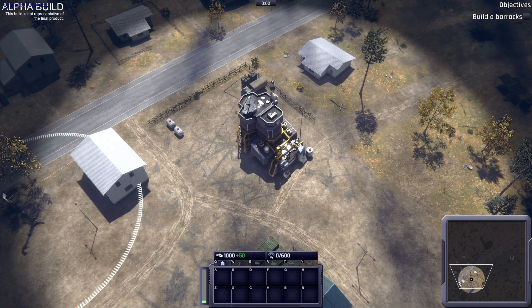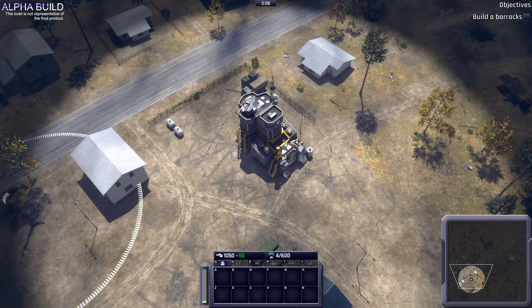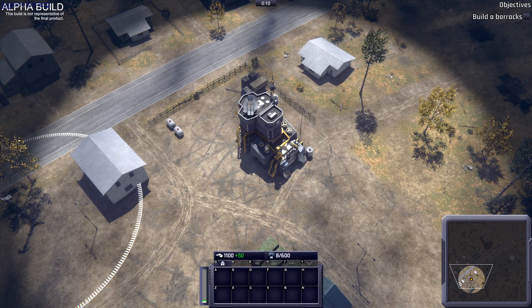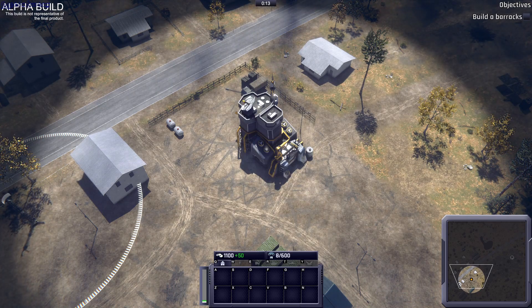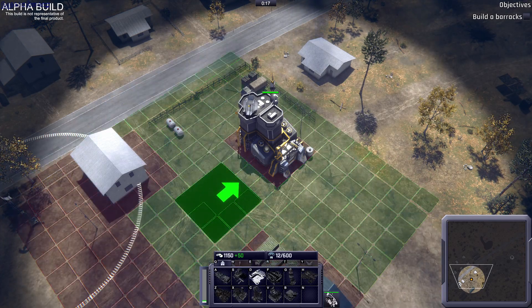Commander, I see that you have been tasked with expanding our base operation on the eastern flank. I have already established our position in the south, and with your help, we should be able to secure the entire region. To start, build a barracks. Select your HQ, click on the barracks, then place it within the designated green area.